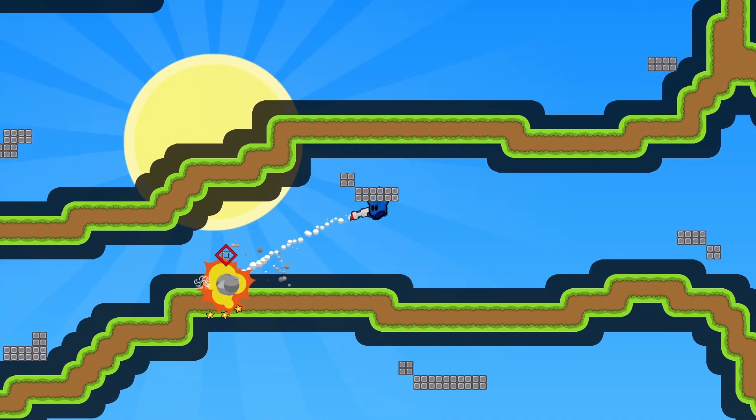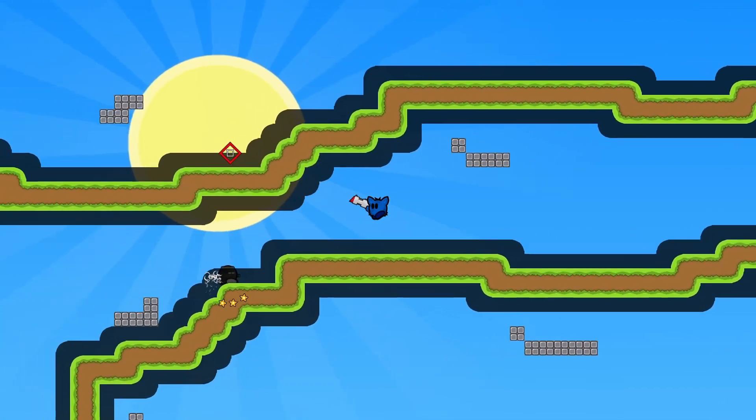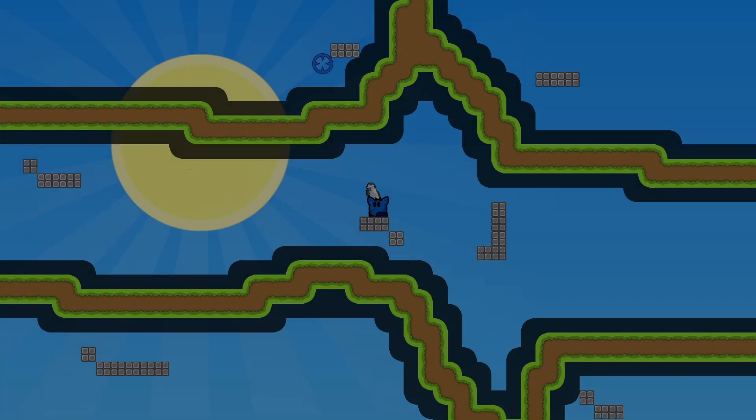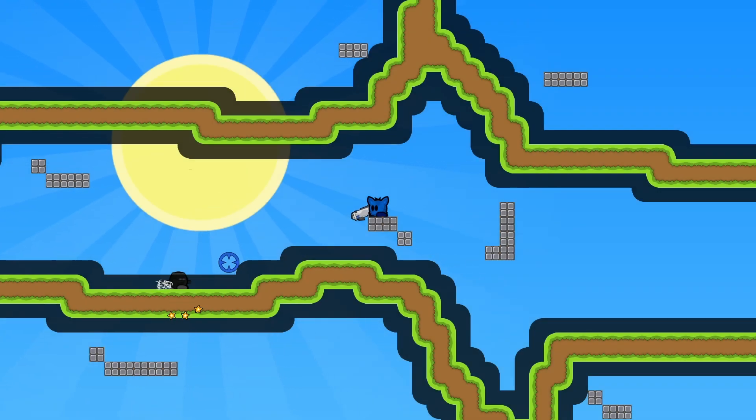The grenade launcher is normally used to push other players away or towards you. The laser fires a straight beam that bounces from other tiles with a short delay. It can be used to unfreeze players just like with the hammer but from far away. Shooting a dead player will unfreeze them just for a moment, allowing them to hold jump. Once they jump, you can laser them again.